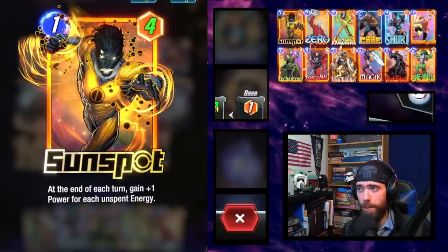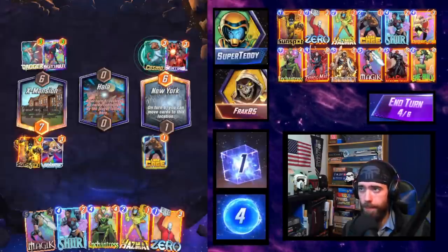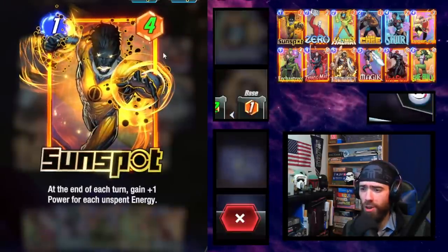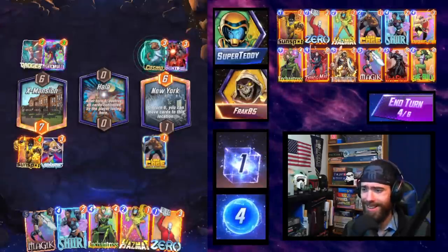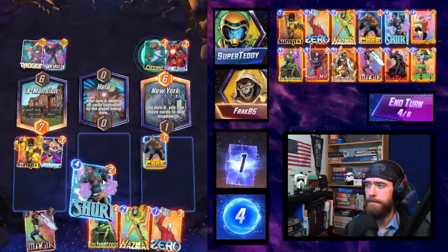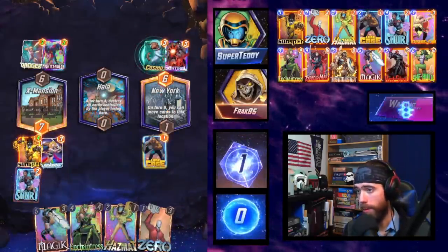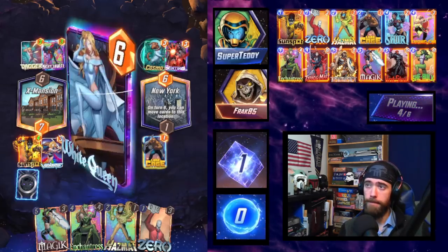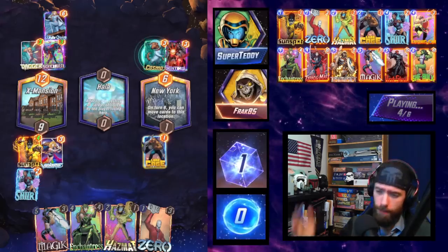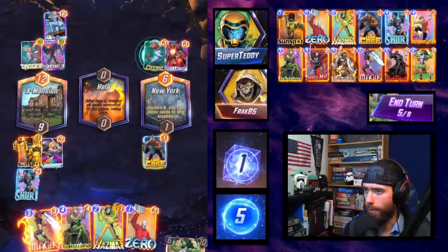Valkyrie on-reveal: set all cards at this location to power 3. Valkyrie equals 3, Valkyrie equals 3 — where is my Valkyrie-equals-3 on that Sunspot? In the comments, help — is this a bug? It feels bugged. Very disappointed. We'll play Shuri and hope for a good top deck. The Valkyrie just helped them — it gave them 3 points and me a 3-point body. But the fact that it didn't level up the Sunspot is aggravating. The opponent was able to grab our Magic.